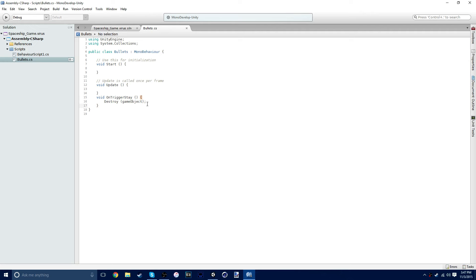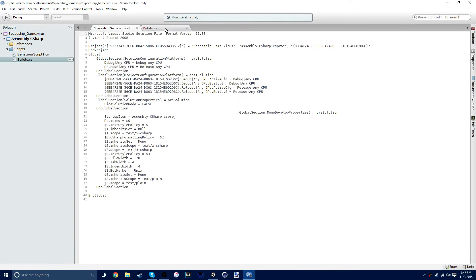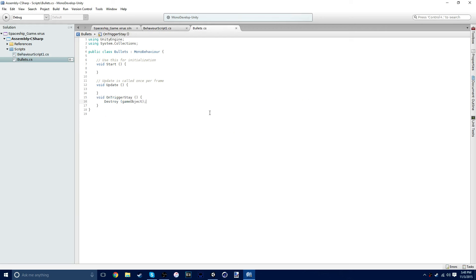Oh, but now they just don't do anything. Well that's good - that's great. Oh, because now they just get destroyed instantly, because they've collided with the ship. Now fix it. Make them come out not from inside the ship. You remember how we did that. PhysX.IgnoreCollision - that's right. Yay. And then I'll put that in here.